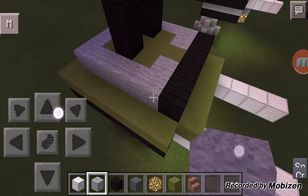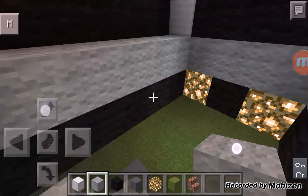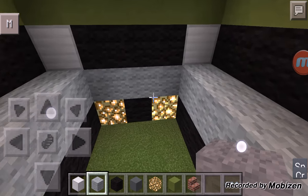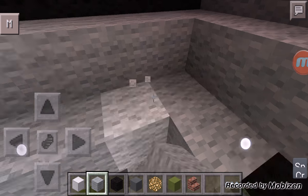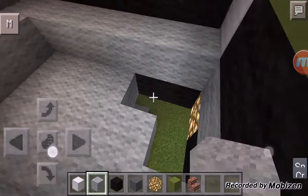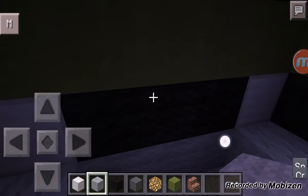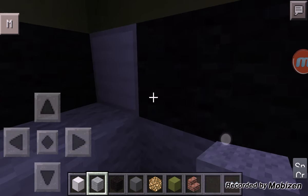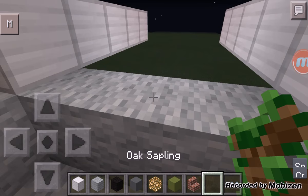Now you're probably wondering what do you do with the inside — well, that's up to you. You could do whatever you want inside. I'm just going to leave it empty. You can put gray wool, whatever. You can even have a window if you want — just change this whole black right here to a window or something.